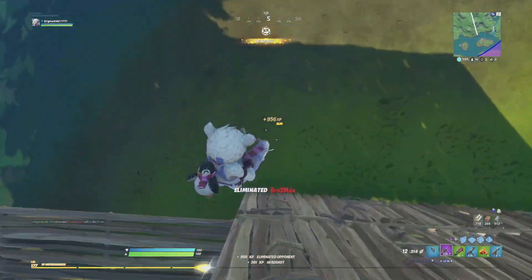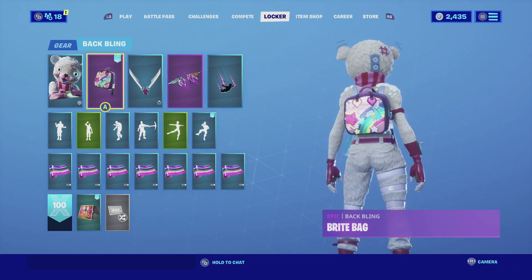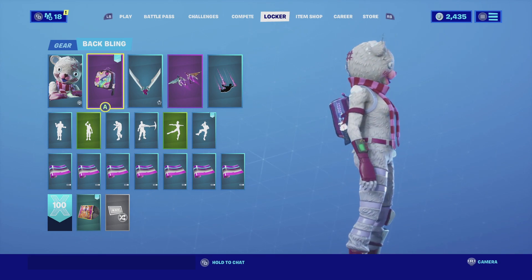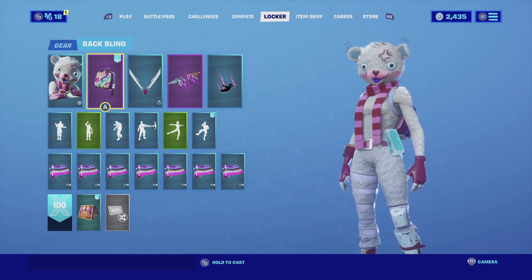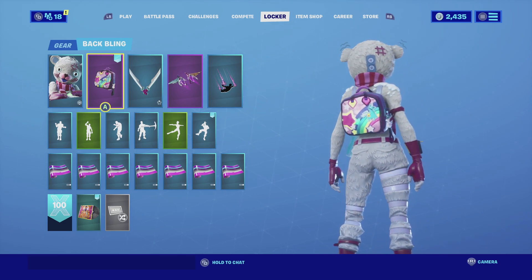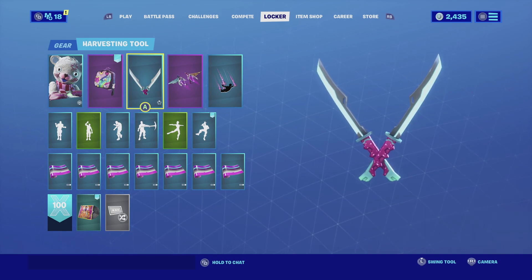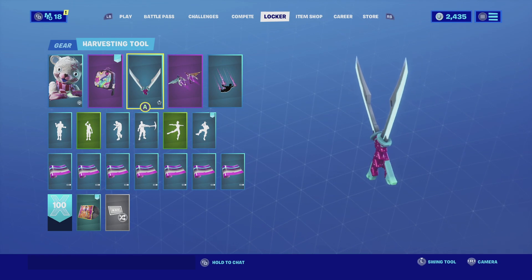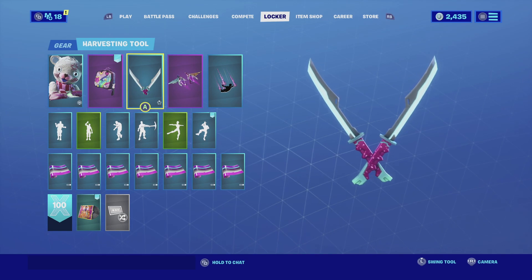For the first combination, I'm pairing Bundles with the Bright Back. The Bright Back is a very iconic back bling — we don't see it very often in the battlefield anymore, but it's still very effective. I like the color scheme: it has that purple, pink, and blue that goes really well with the skin. For the harvesting tool I'm going with the Highlight Strikers — they have light blue that goes really well with the back bling, and the handles have that pinkish-purple color the skin has.